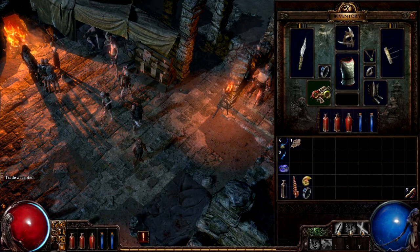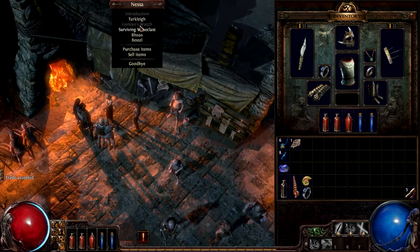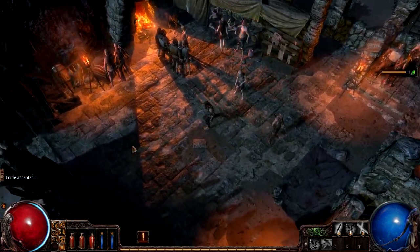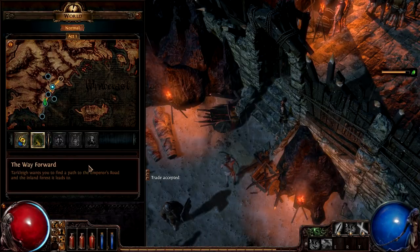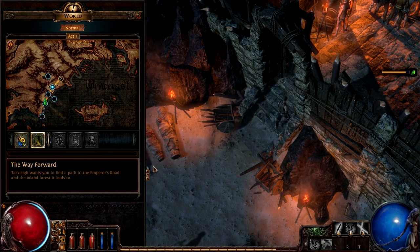I believe that's all. There's gonna be a lot of excess stuff in my inventory. Let's get rid of that and the pala ring as well. Accept. Okay, I think we can go back to the fetid pool. Let's actually look at what we have — find the emperor's road. I have to go through the area — I believe way forward. Yeah, we have to go through.